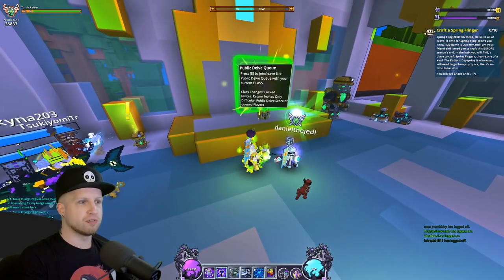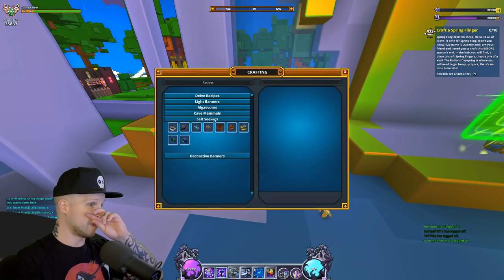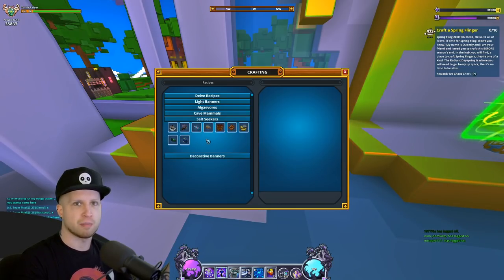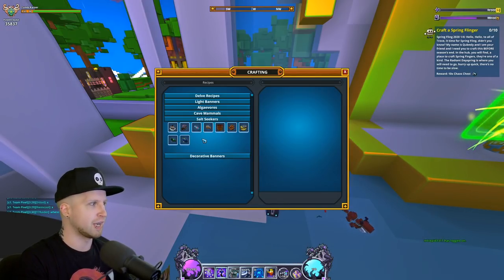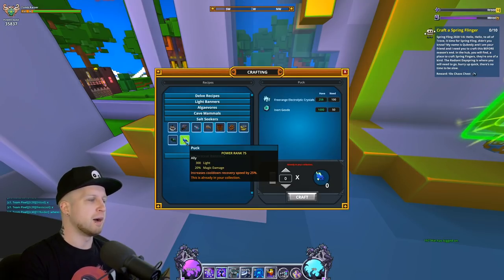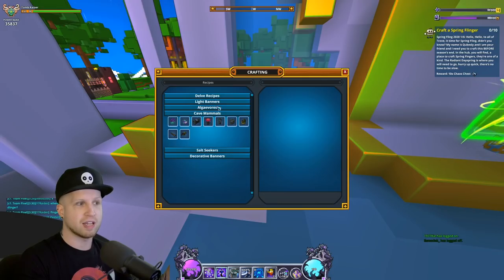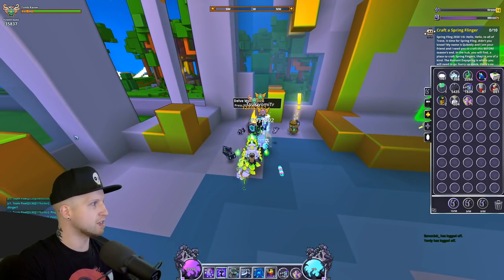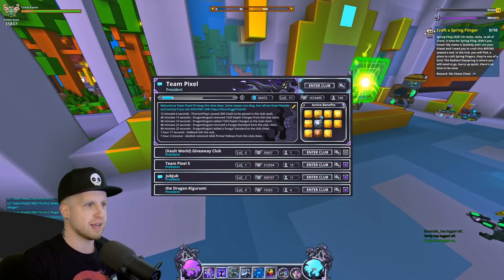When you go into the Delves, each cave is going to generate with a different biome type. Most are random, except in challenge Delves which we'll talk about later. Each different enemy type within the Delves has a rare chance of dropping all of these allies, so keep that in mind. I think we can actually hop into some Delves right now — I'm not going to do a public one because I could be waiting here all day.